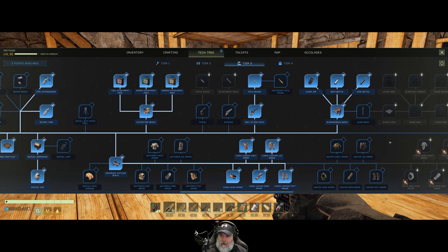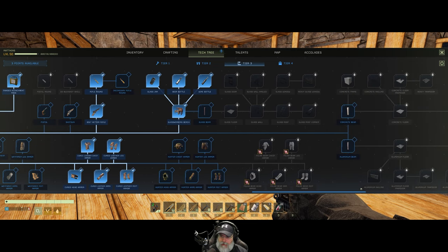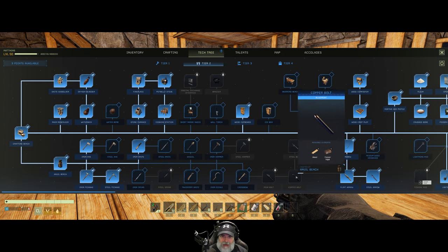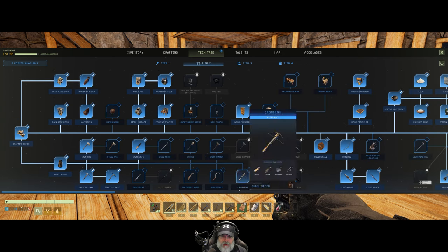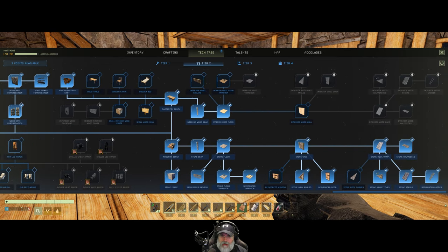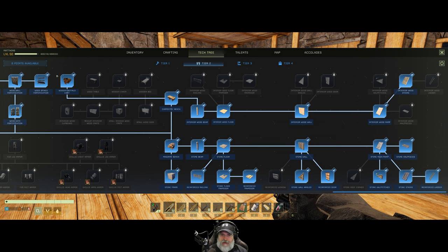Beer bottle and wine bottle we're going to need if we're going to make beer and wine. And then — oh yeah, building pieces. We want to go to tier 2 for a second and get the wood wall, interior wood ramp, and interior wood stairs. And that spent all of our points.